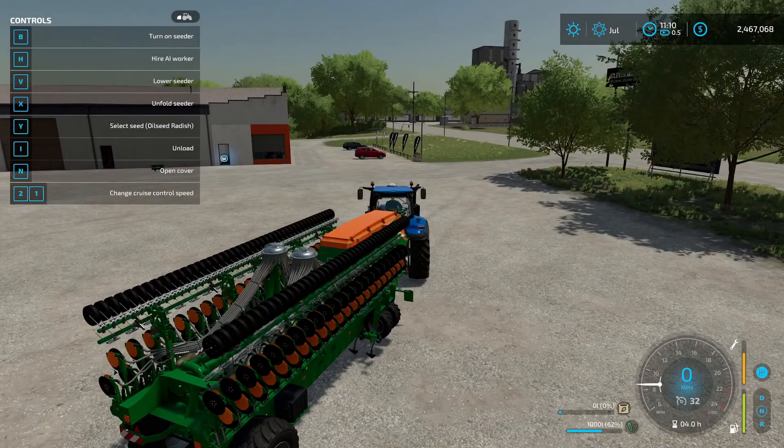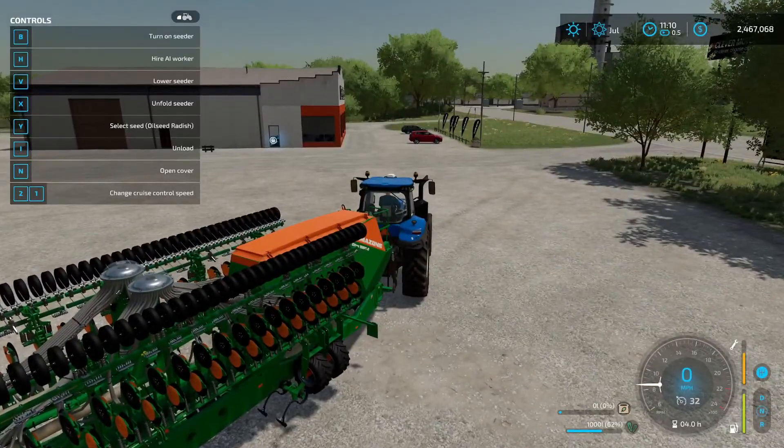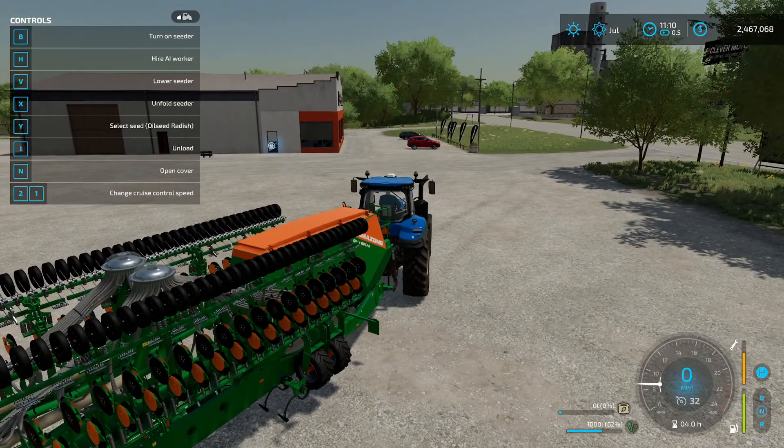Hello everyone and welcome to a Farming Sim 22 tutorial. Today we're talking about oilseed radish. Oilseed radish is a crop you will plant and then cultivate over it once it's harvestable, and it'll turn into fertilizer. So let's look at how that works.